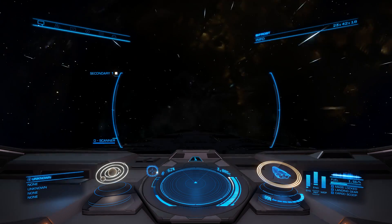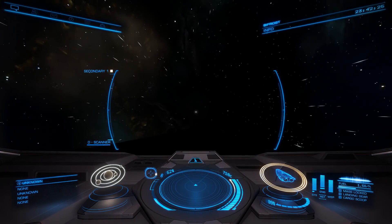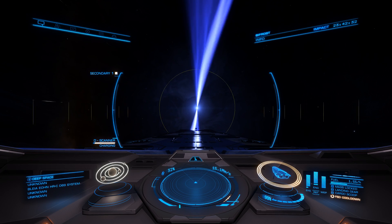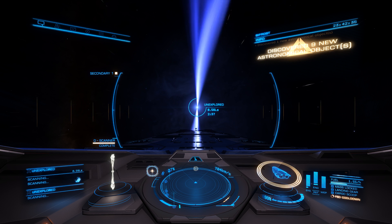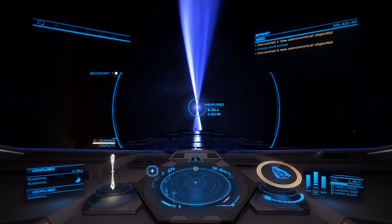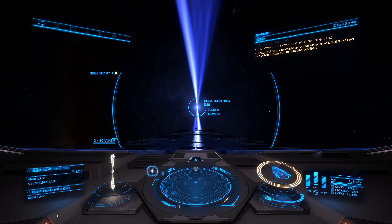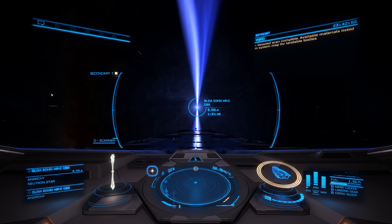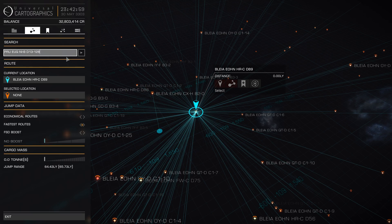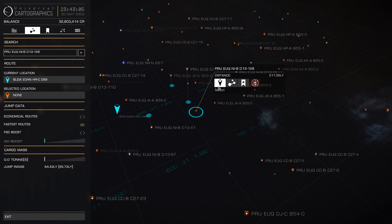And of course, your mileage will literally vary depending on how good your jump drive is and how good your jump distance is on your ship. But for those explorers that want to get out there and get a lot of neutron stars, even if they've been previously explored, this is the way to do it. One more jump. Let's see where it takes us. We are in D89, so check that off the list. Copy the next one. And our new target is 211 light-years away.